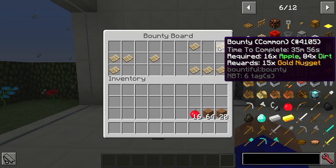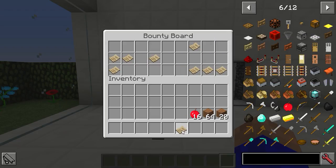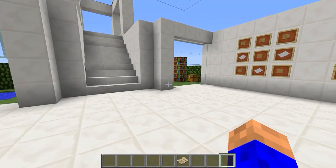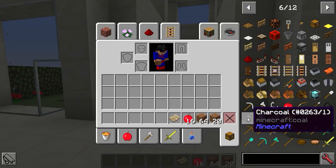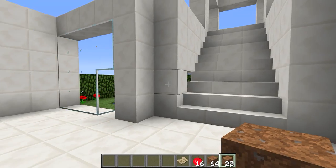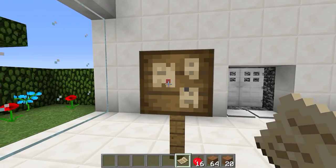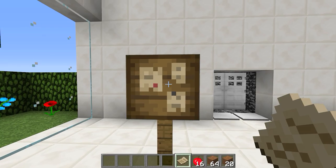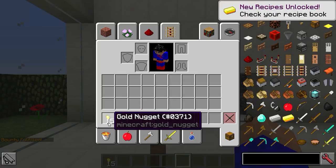So let's take this bounty here - we've got 16 apples and 64 dirt on us so we'll accept that one. As you can see the count has started going down - we've got 35 minutes and 51 seconds. We've gone out, collected all the stuff, and now we're going back. We right-click the bounty board and it gives us our reward: 15 golden nuggets.